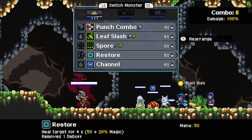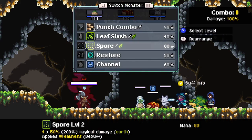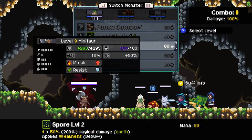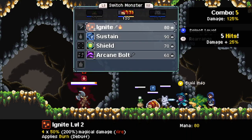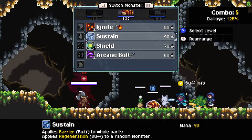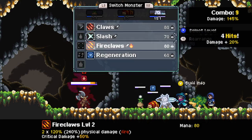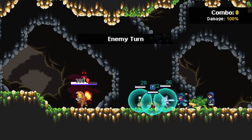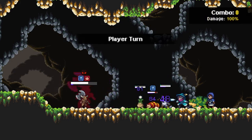I want to inflict burn as soon as possible. I guess the least we could do is weaken it with weakness, then apply burn, and then fireclaws. Wow, look at that damage!